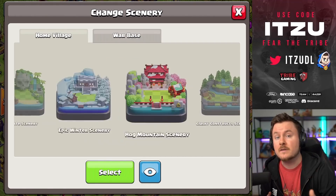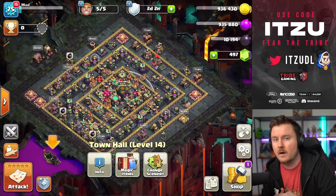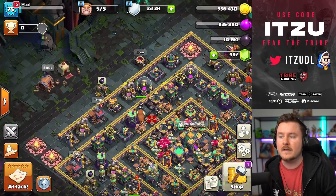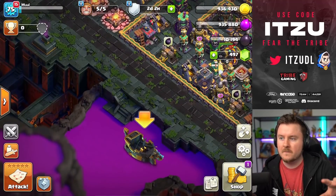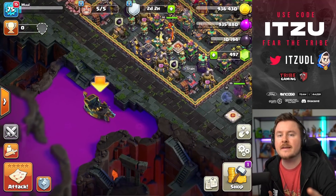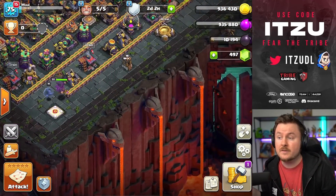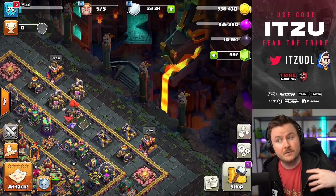There's also going to be a new scenery with that — the Shadow scenery. It's actually kind of dark, which is completely new. Most of the others were more colorful, but this one goes in a darker direction. It's going to be interesting to see how it looks, and we're going to do that in just a second so you can see it.